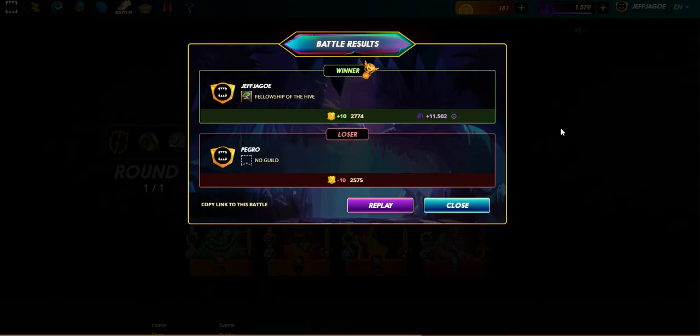We'll catch you next time on the Splinterlands battle of the week. Cobalt Miner did pretty good there — still standing, as you can see. He's a good card, he's an alpha edition in my deck and one I look to use often. Get yourself a deck and I'll see you on the battlefield.